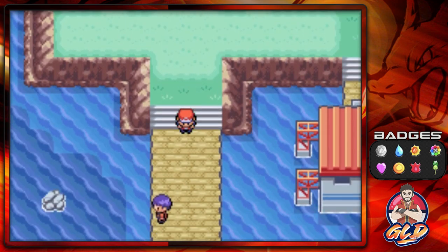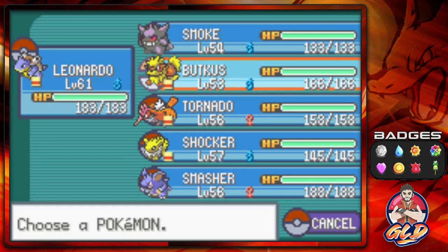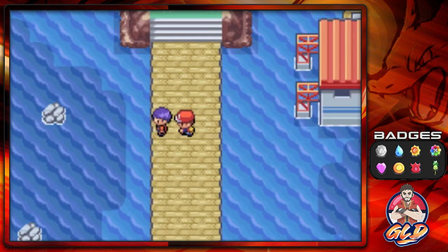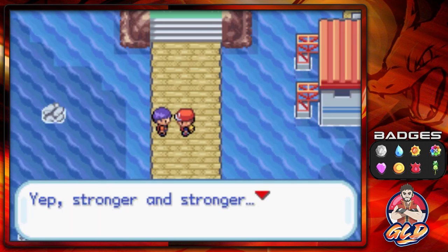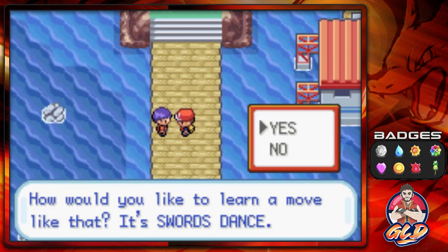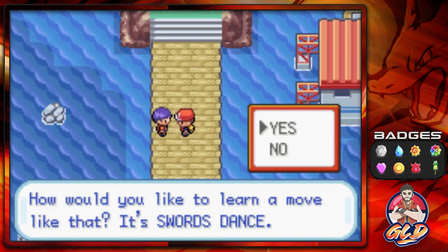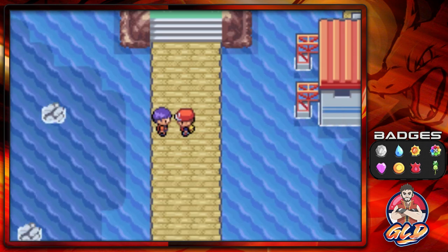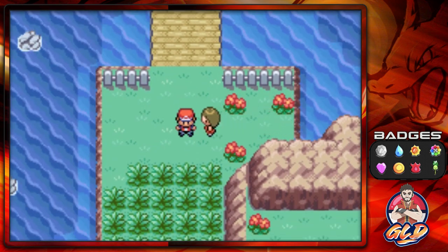We're back — now it's time to explore the other side of Seven Island. We have a lot to cover: lots of Pokemon and trainers. Someone offers to teach Swords Dance, which is a very good move to boost physical attack by two stages. We're actually going to wait on that one for now. Here we are at the Canyon Entrance.